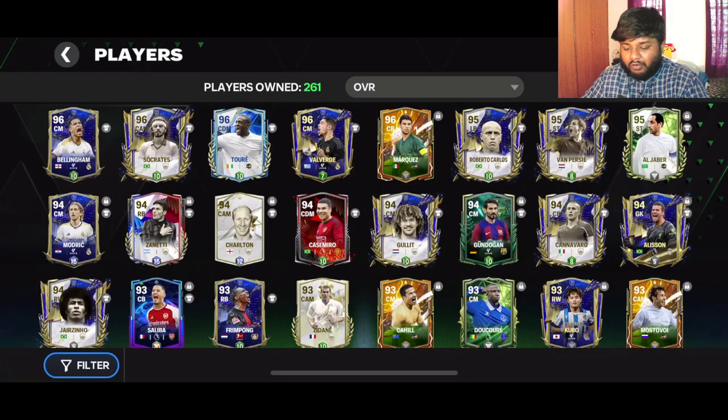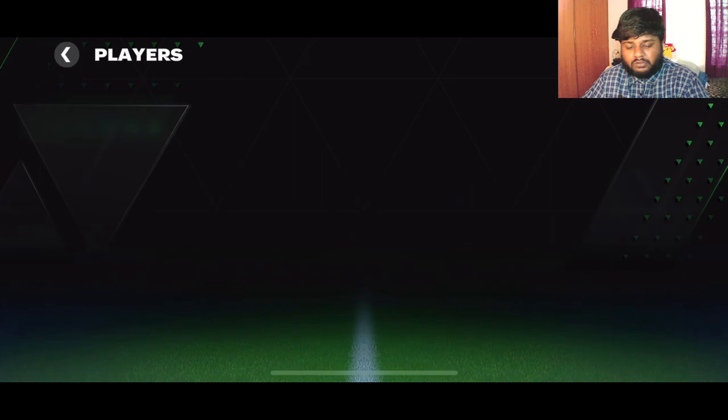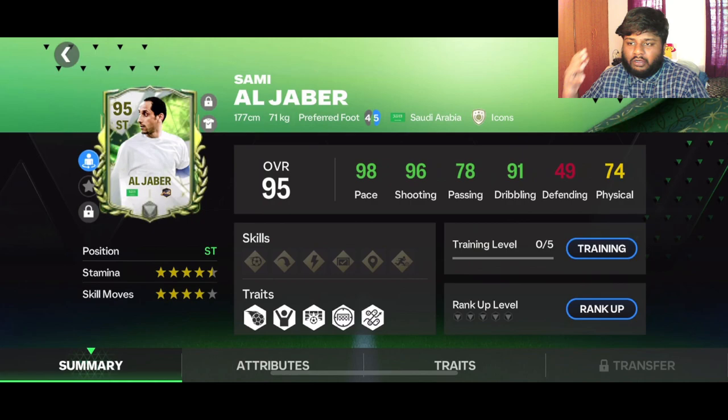This is some of the players we are dealing with in the squad, but for today's episode this is hopefully going to be a short video. We are going to be discussing Sammy Algebra, an icon who is too good in-game in FIFA 23. I don't know about FIFA 24 or FC 24 — I haven't played with him there — but let's get into it. Let us start with the first page.